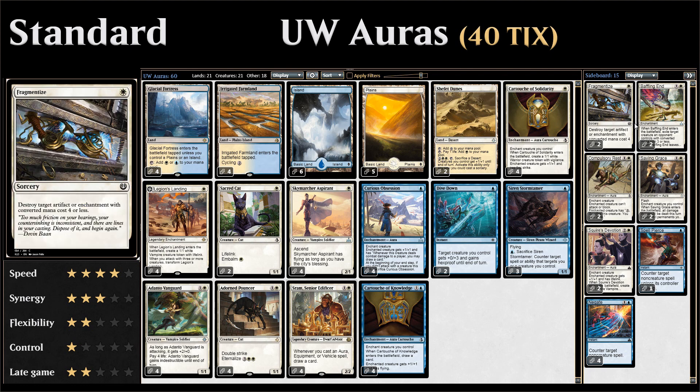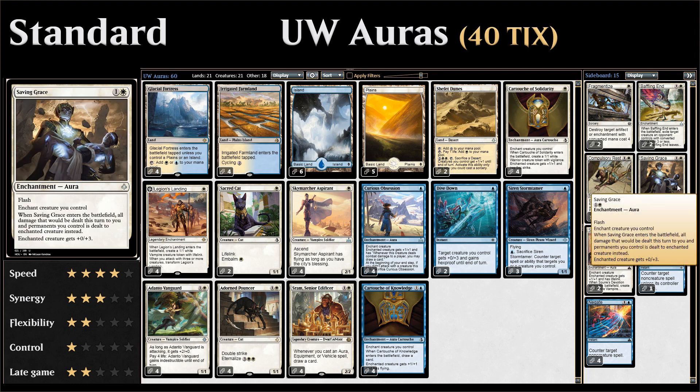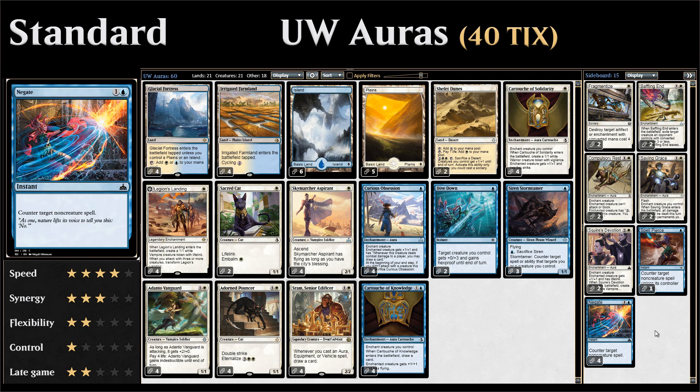Taking a quick look at the sideboard: we have two copies of Fragmentize to deal with inexpensive artifacts or enchantments, some removal in the form of Baffling End and Compulsory Rest — Compulsory Rest is an aura so it combines nicely with Sram. We have two copies of Saving Grace, which counts as a combat trick useful in racing situations against other aggro decks. We also have two copies of Squire's Devotion for lifelink, plus one Spell Pierce and four copies of Negate.